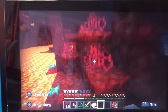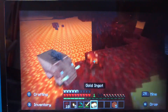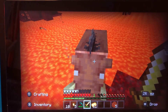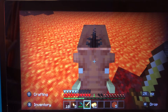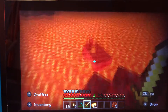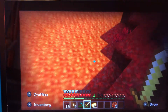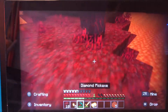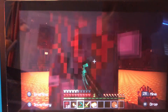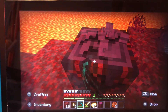So where should I make my house? Hoglins and zoglins are hostile mobs. The zoglin is the zombie type of hoglin — hoglin plus zombie equals zoglin. Okay, I killed the hoglin but he did not drop anything because I killed him in lava. We're going to make my nether house today.